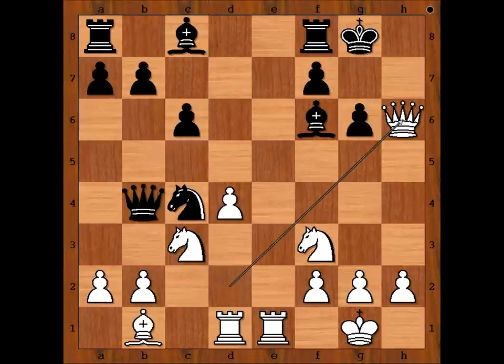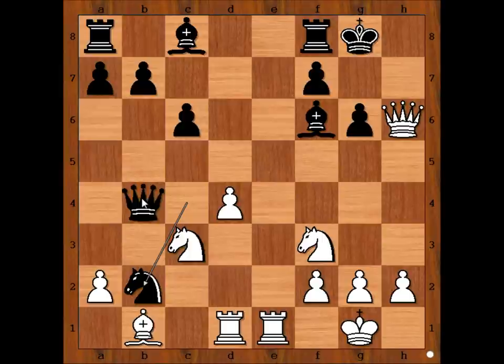So we have knight to c4, queen takes pawn on h6, knight takes on b2, threatening queen takes knight on c3. White to move — how would you defend the knight? Please pause the video and find the best move for white.